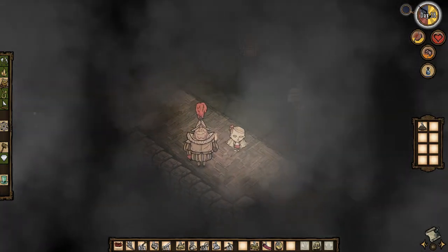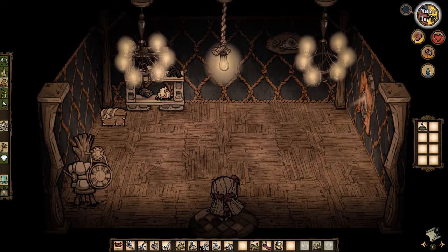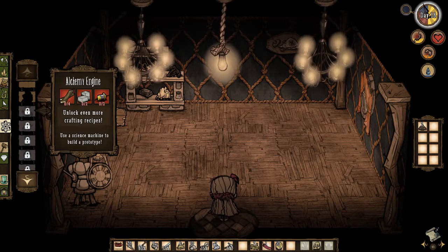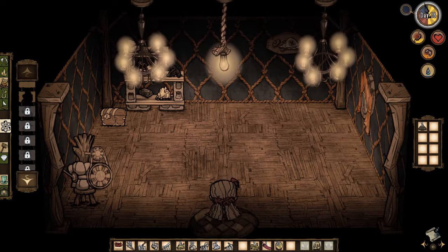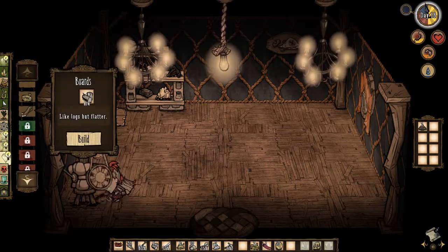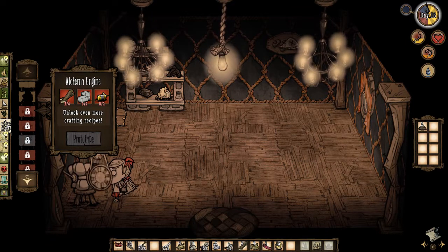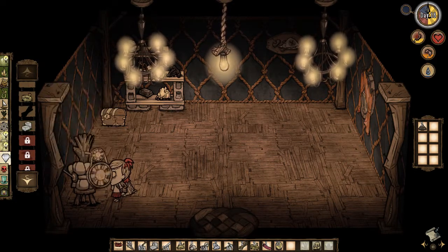Hello, Mr. Pig. We should only have to wait a couple more moments and then it'll be day again. Once it is, it'll be easier for us to go out and collect more grass and materials. We're going to want to build supplies in this house as well as work on an alchemy engine, so we'll need to collect some wood. We need at least two more boards and two of these as well.